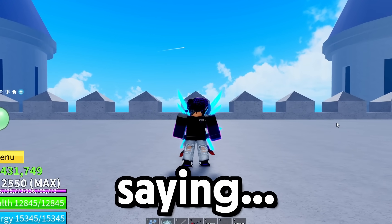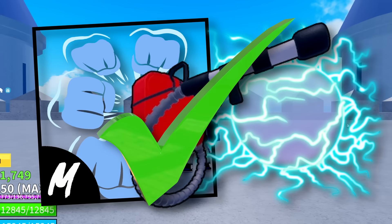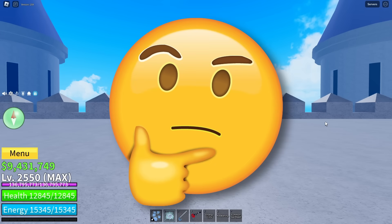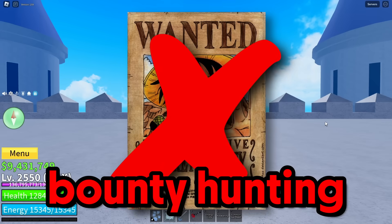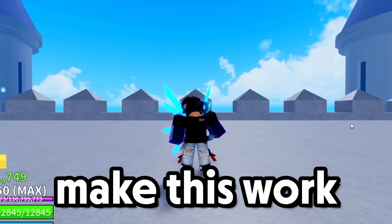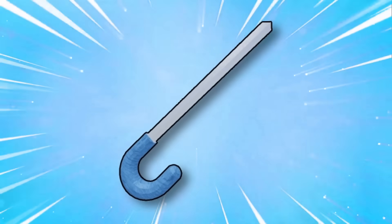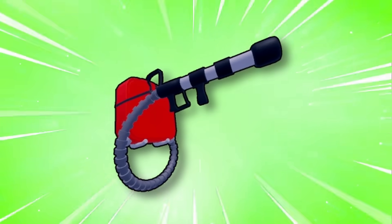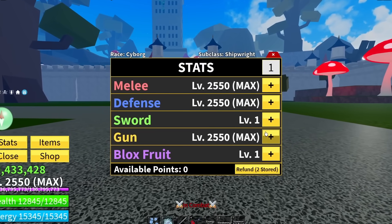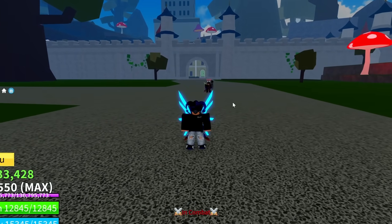In today's video we will be saying bye to no skill and going to a skill build. This is going to be very interesting since this build is not used for bounty hunting but mainly 1v1s. The stuff we're gonna need is superhuman, rumble, soul cane, and acid rifle. As for the stats, we are going with gum since this is the skill build, so pop the combo up.